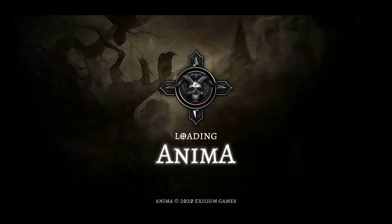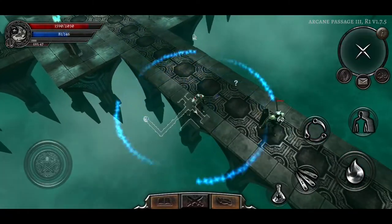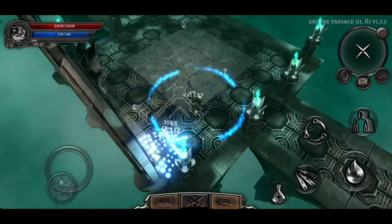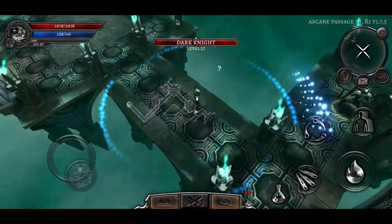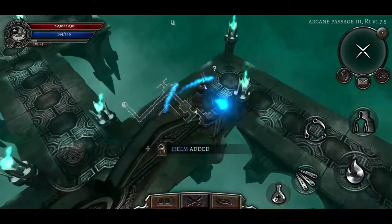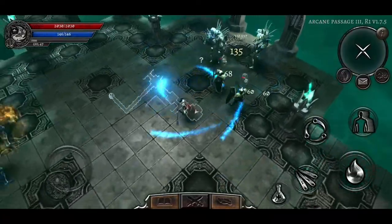Where I sort of draw the line, or where I start to be more inclined to look at things, is when I've hit a wall — where I find the difficulty has been raised for me and it's harder to take down enemies. That's where I draw the line and say, okay, I need to start looking for things to increase my character, and I take things from there based on that.